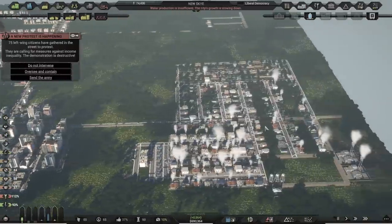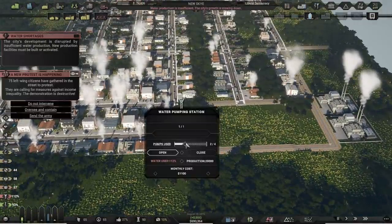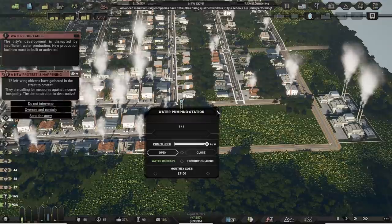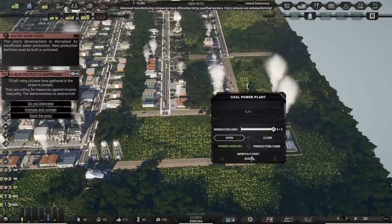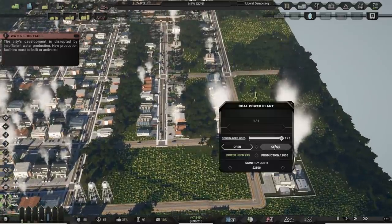Water production is insufficient — have we got all the pumps running? No, we haven't. Let's turn on the other two pumps. There we go, that's good. How are we doing power-wise? We're at 93%. Time to throw in another coal power plant, I think.